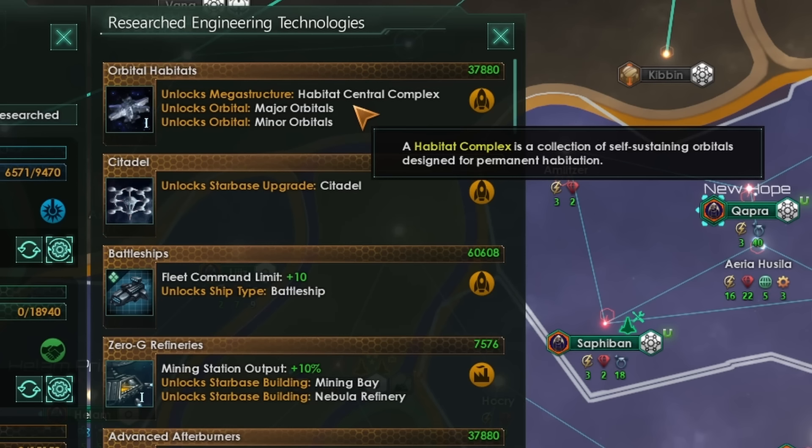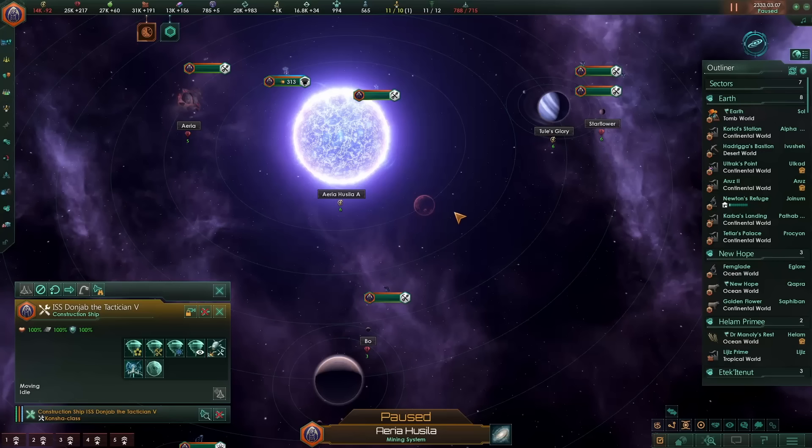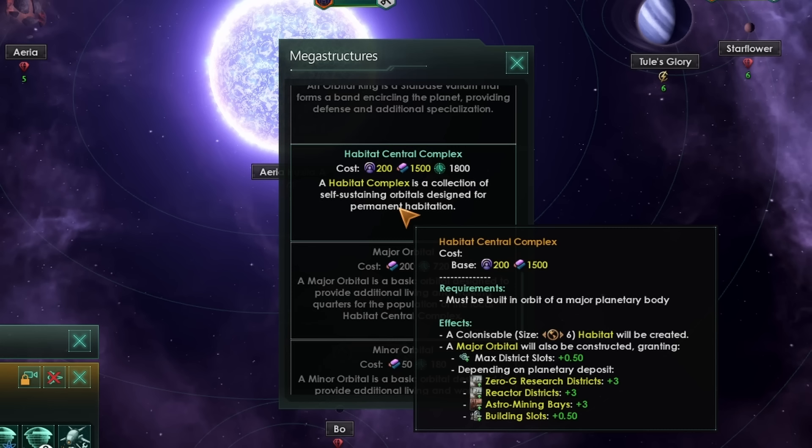But how does all of this work? Let's grab a construction ship and have a look. Using a construction ship, you can right-click on any planet and build a habitat central complex. You can also build one around the local star as well, so that is definitely a big change. Before now, you could only build habitats around planets.